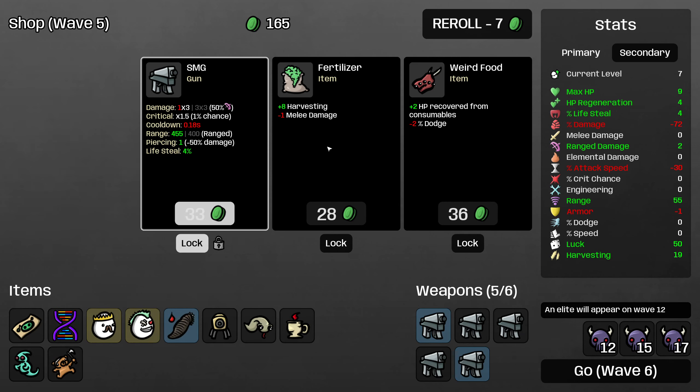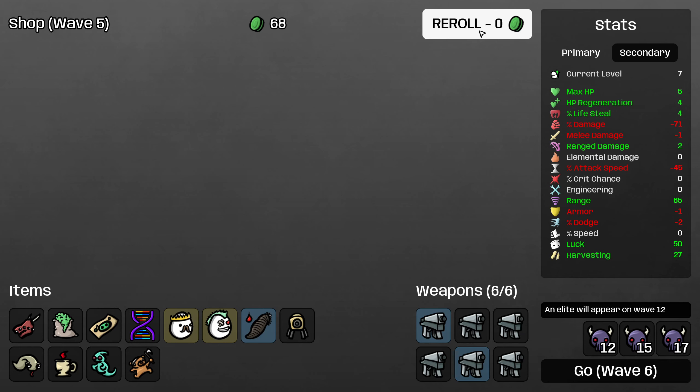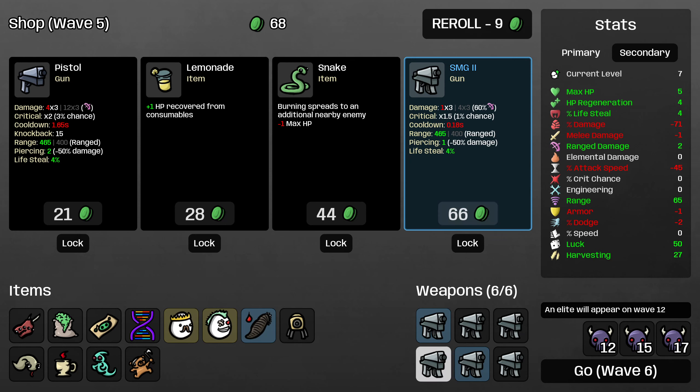Take the coupon, we'll take the SMG. Do I go to 5 HP to buy these two items? That's kind of brutal, but they're both very good items — I think I do. I'm going to reroll here. Very happy to be able to combine weapons.